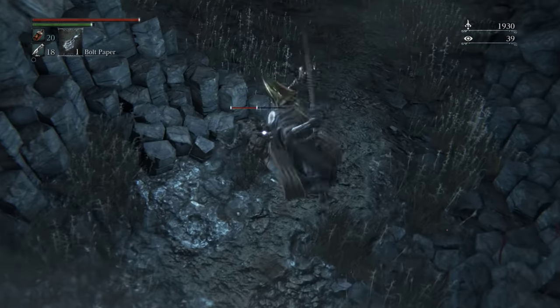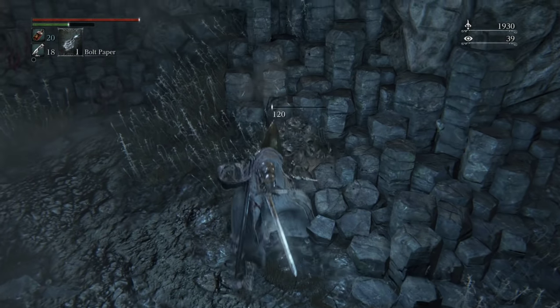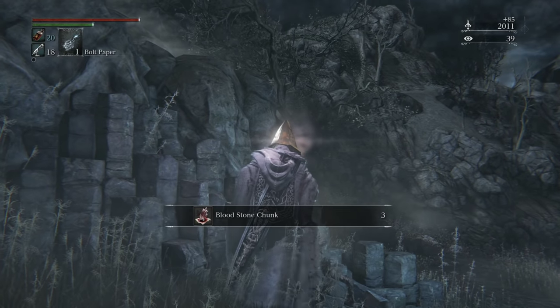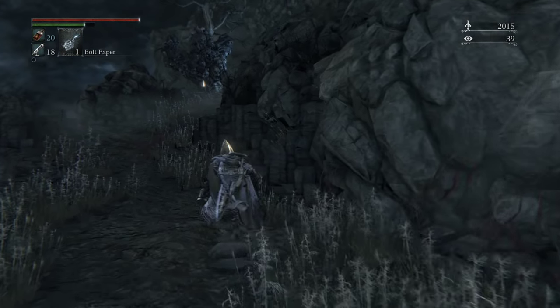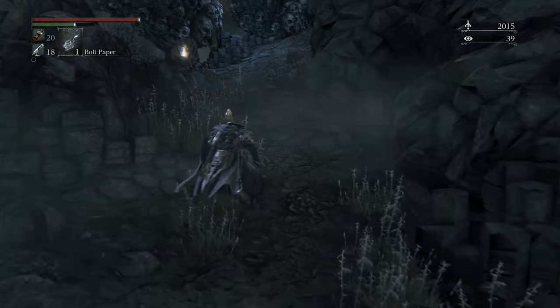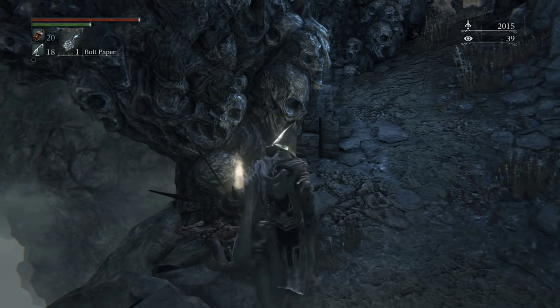The point here is, if Fire is not the killing blow on that enemy — or Viscerals, Viscerals will also work — you need to kill them with Fire, or those Worms that we are so fond of explode out.